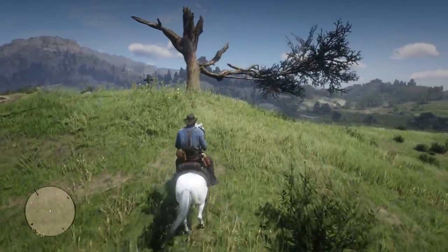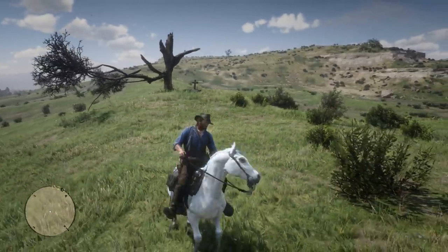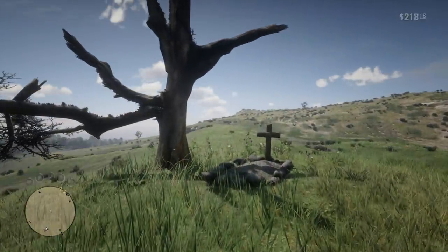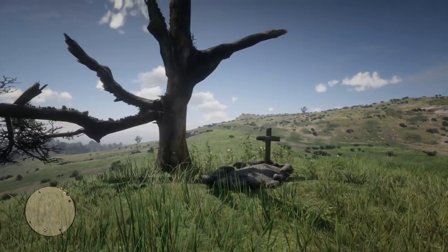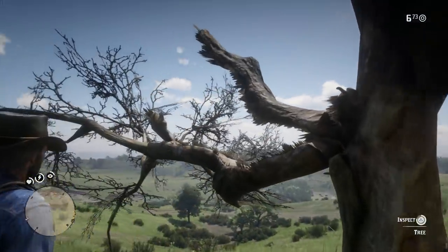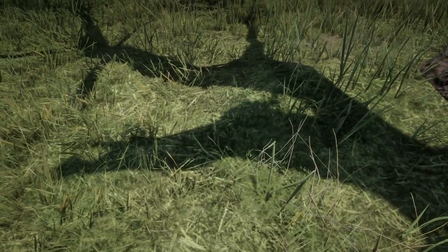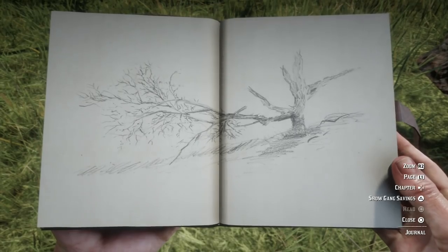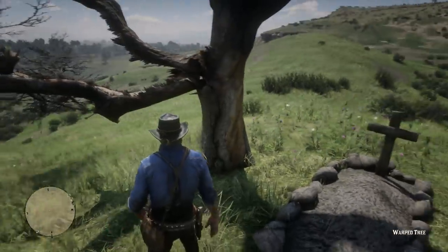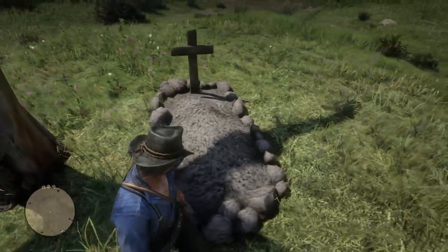If you've never seen the Warped Tree before, it's located in the Heartlands, New Hanover, and on the surface level things seem pretty simple. You see the tree and it certainly looks like something has happened here. My best guess is that this tree was struck by lightning — that's why you see some of the branches hanging off and why it's dead. You can actually inspect the tree; it's a point of interest called Warped Tree, and Arthur simply draws it without writing anything down.